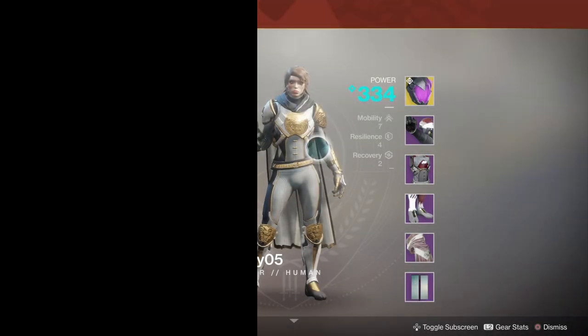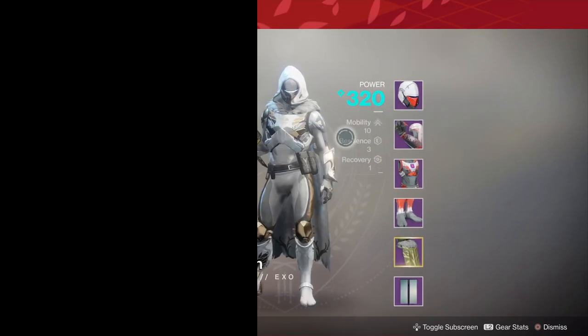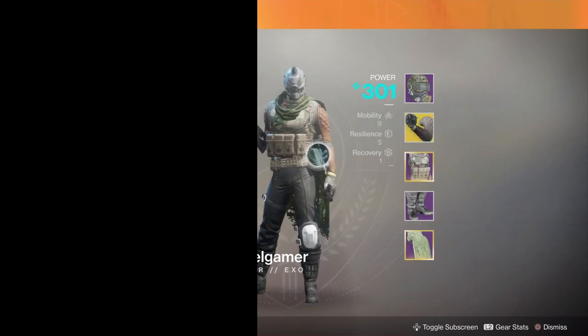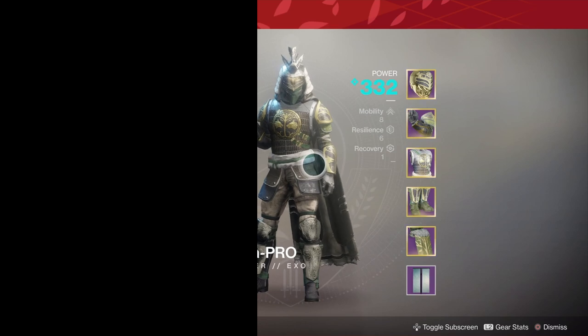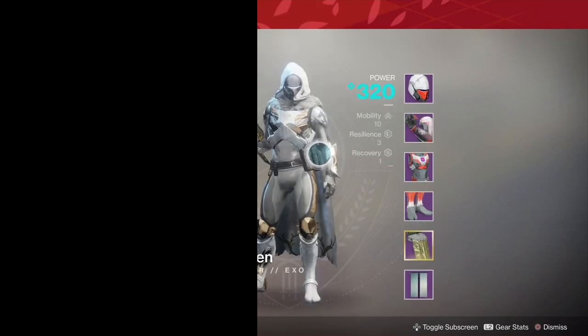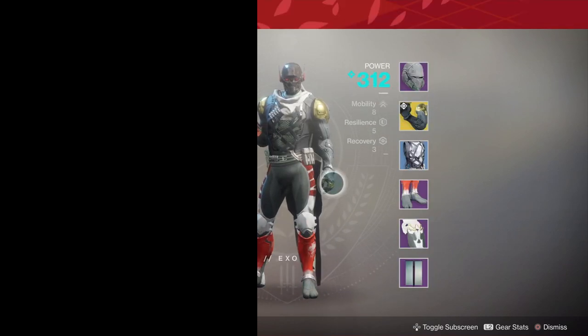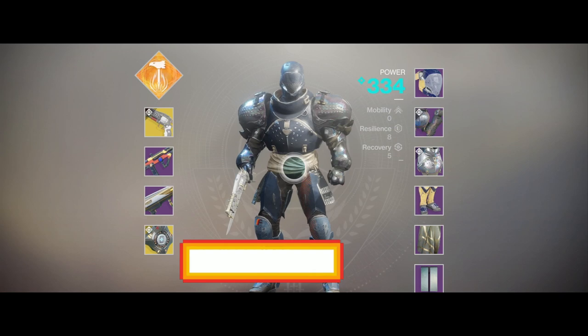What is up guardians. Have you ever noticed when you're in a tower you always inspect people and every hunter you look at looks just like this — everybody has high mobility and no recovery. I'm going to show you how you can get the best of both worlds and get an 818 build: 8 mobility, 1 resilience, and 8 recovery. I just included this titan right here because this is the dumbest armor set I've ever seen in the game.